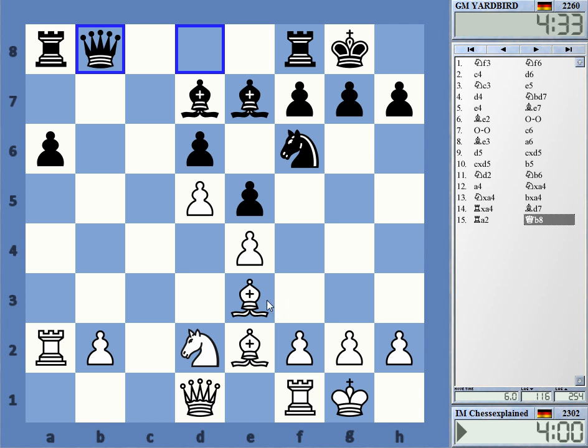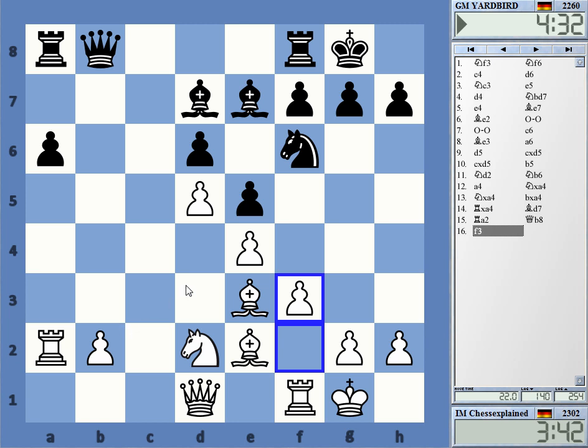Queen to b8. It's maybe getting in bishop b5 here, but okay, it's not fatal or anything. Is f3 a move? Maybe. I want to cover e4 so that I have knight c4. That's surprisingly difficult, this position.